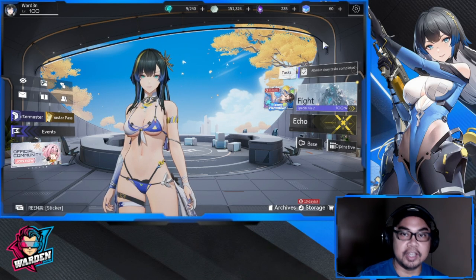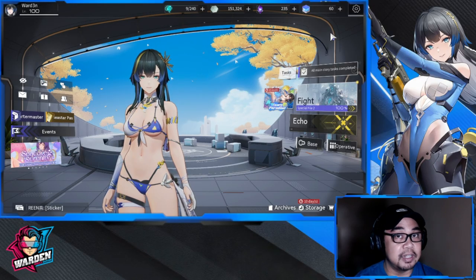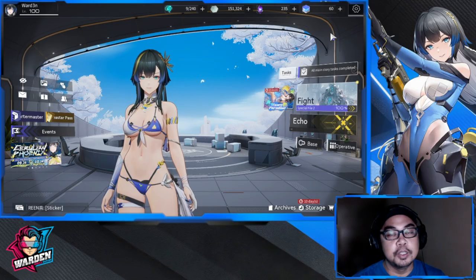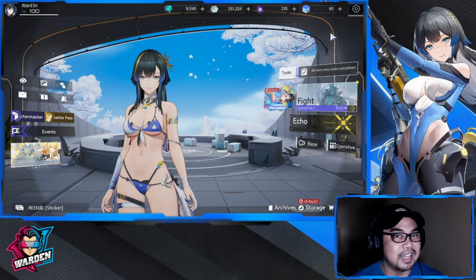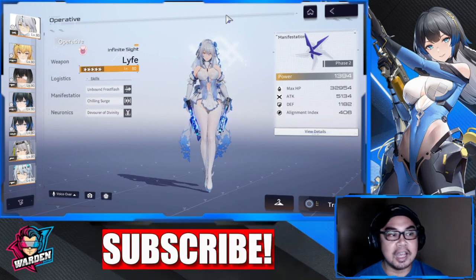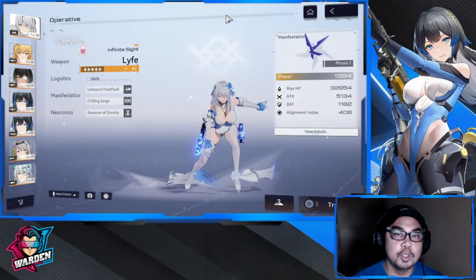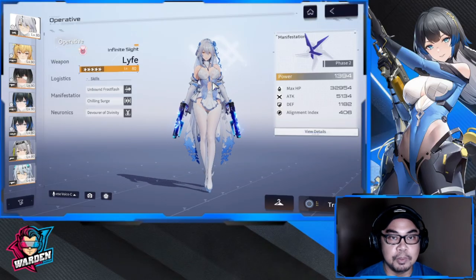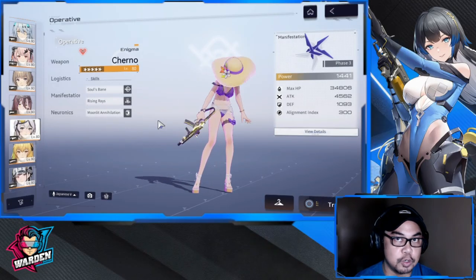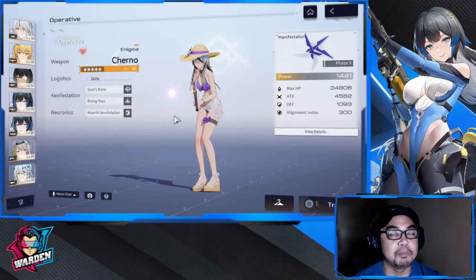Hey guys and welcome to Snow Break Containment Zone. We have here a guide on operative investment and build so that you guys can independently decide for yourselves how to build up your operatives when you have them, or if you're planning to get an operative in the future. Let's start off with the types of operatives. We have two: DPS and support. Under DPS, you have ballistic DPS — the best example is Life Infinite Sight — and skill DPS, the best example being Cherno Enigma.